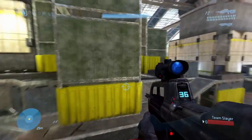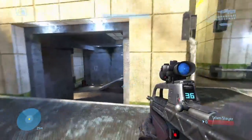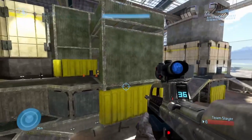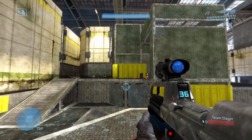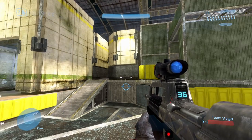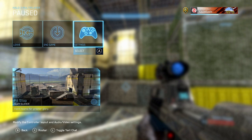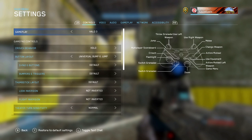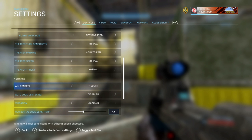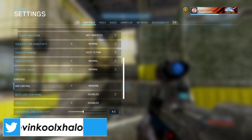With Bumper Jumper I can aim, jump, look around, and throw a melee while keeping my thumbs on the sticks the whole time — that's why it's much better than the default layout. Some people use Recon or Green Thumb as popular alternatives, but most people utilize Bumper Jumper. Also, when scrolling through settings, you probably want to turn on Modern Aiming — they brought this in recently to the MCC.